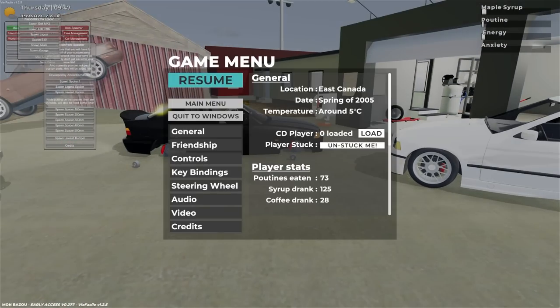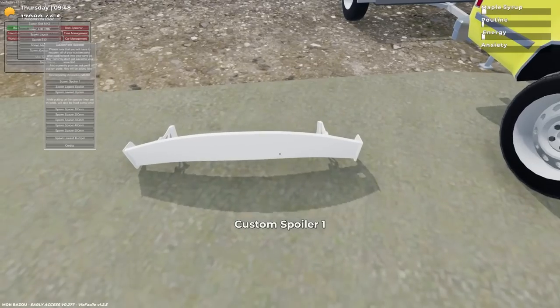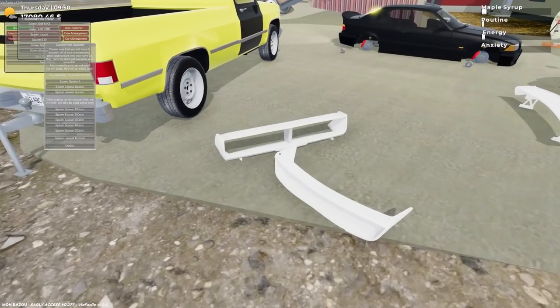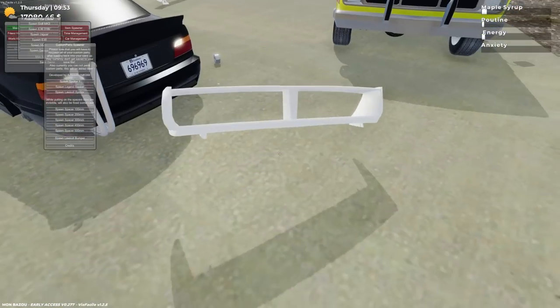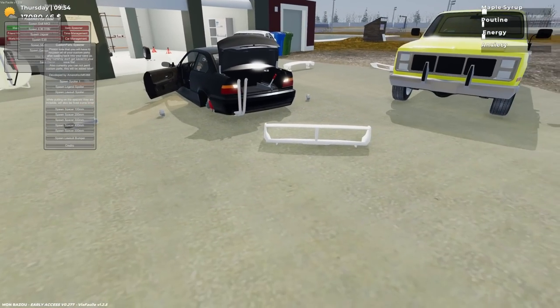We also have some new spoilers — spoiler one looks kind of cool. These aren't paintable at the moment, but it's neat seeing parts modded into the game. There's another one that actually looks pretty sweet. It'll look a little odd because it's just white. Here are the spacers — they're 500 millimeters, and I'm assuming I need four of them.